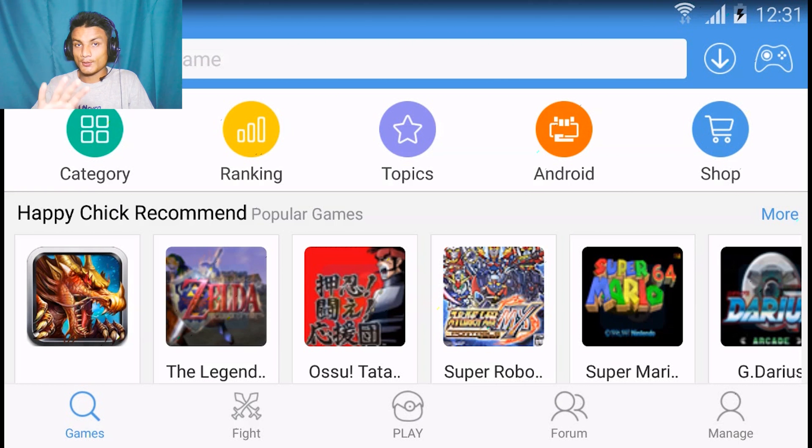This is an application where you will be able to download games — but not only games. There is an Android tab where you can find Android games as well, but you don't really need this app for Android games. What makes it different is that it is an all-in-one emulator for various platforms like NES, N64, PlayStation, and PSP (PlayStation Portable).